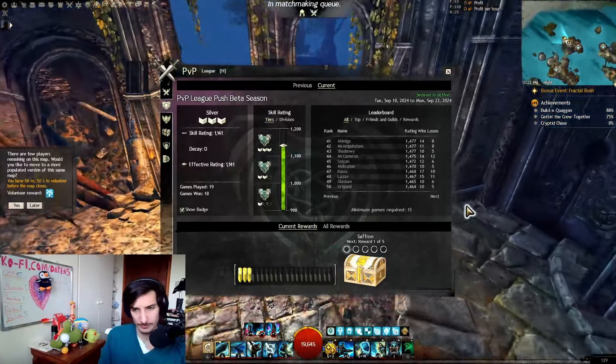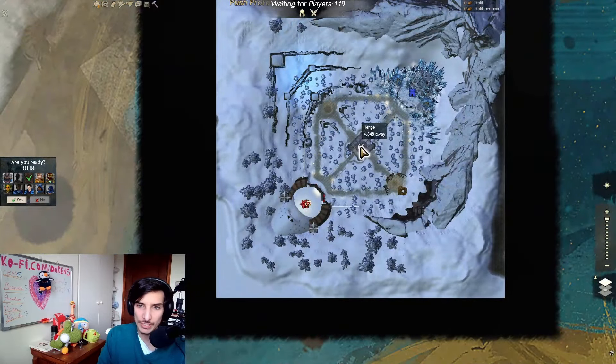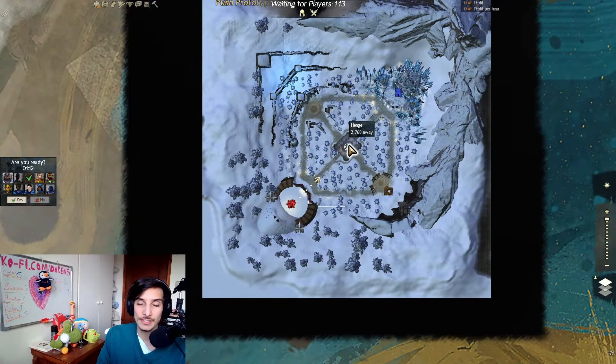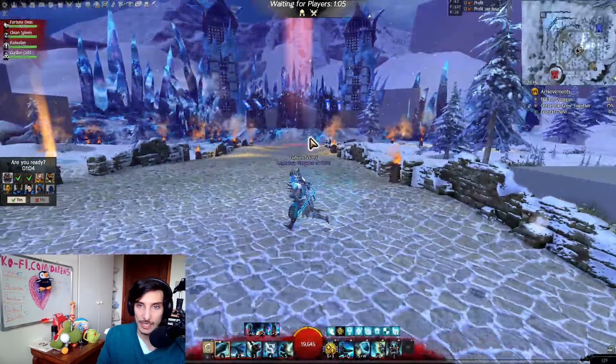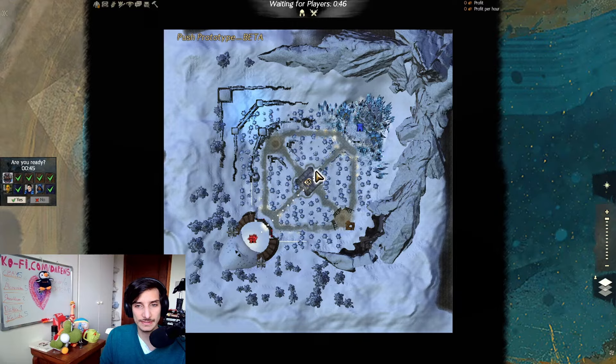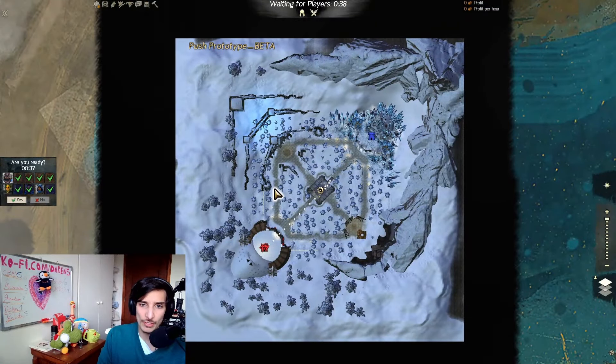How do you actually play this mode? If you've played Payload in other games, it's very easy to understand. There's a node in the middle of the map and you have to push it toward the enemy's base. If you arrive at the end of their base, you win. Sometimes it goes to the timer, and a lot of people are confused about this — what matters is not where the node is, but how far it has gotten.